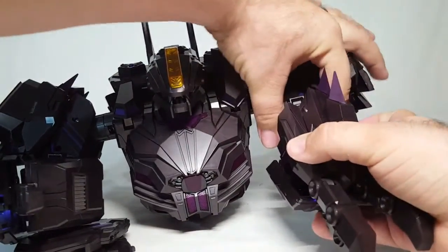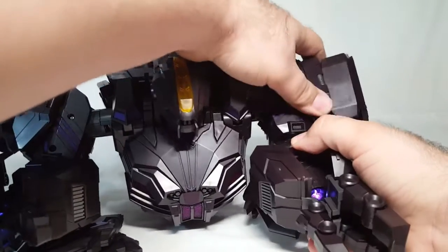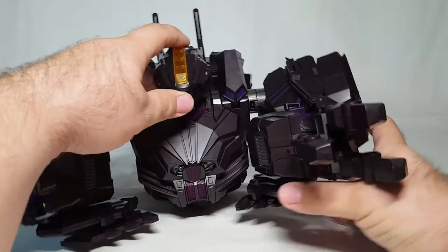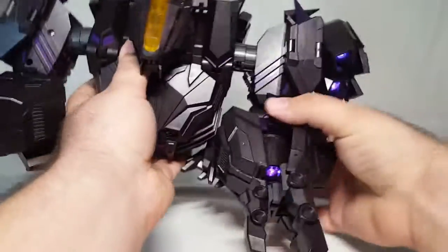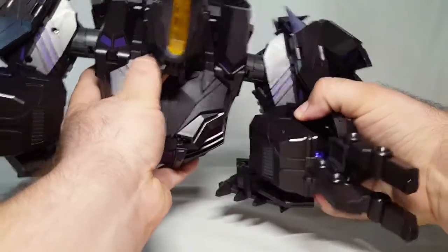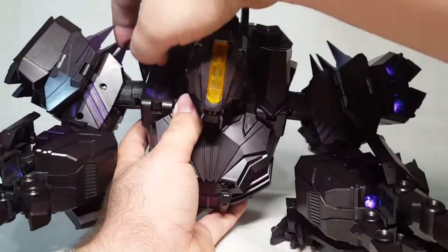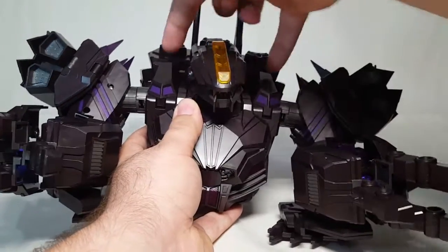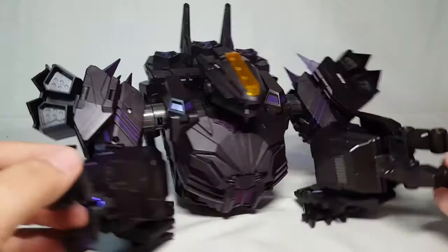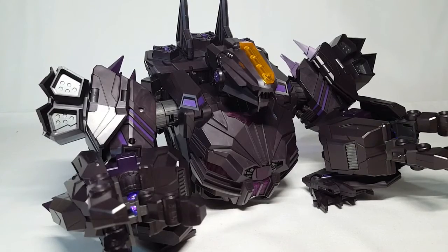Be careful with those heavy elbow ratchets — you can break something if you're not careful. Hold the elbow joint, rotate what I guess you'd call the wrist, bend at the elbows. Then the shoulder spikes: float those down, rotate these forward, tuck them down — and there we have him in his upper torso mode. That was a lot of work just for that.